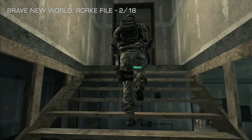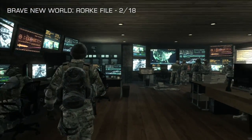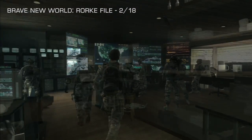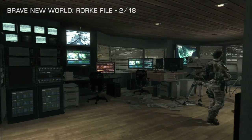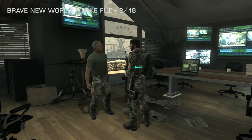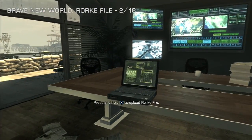Mission number two is Brave New World, and we're after Rourke file number two of 18. We head up the stairs again following Hesh, and we're paying a visit to Papa Ghost. He's going to say, let's talk in private, and he'll lead you upstairs. While he's doing his speech, it's just on the right-hand side of where the two of them are stood, out in the open on the table. Pick this up for the second one of 18.